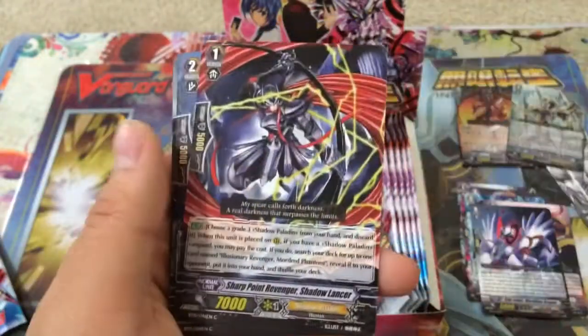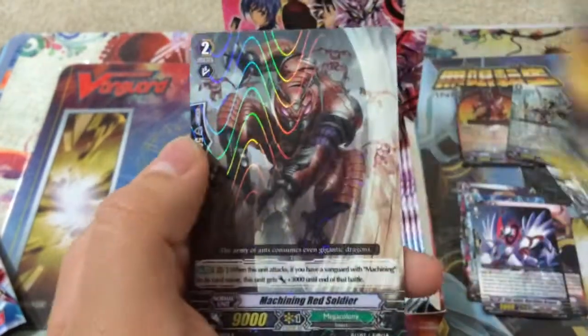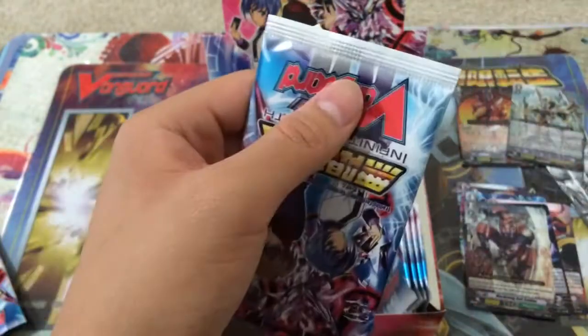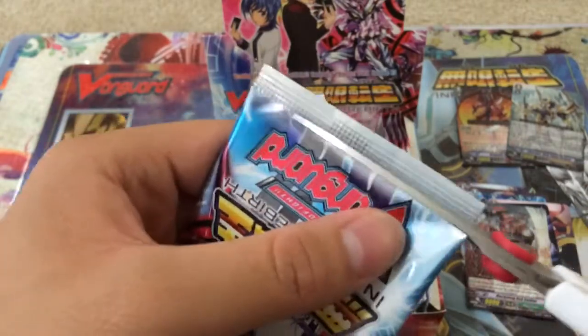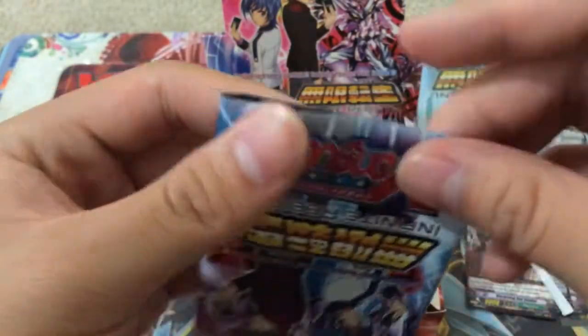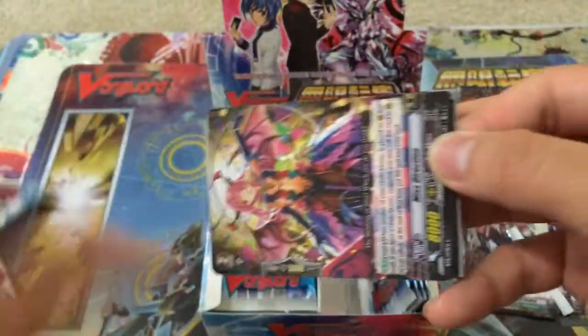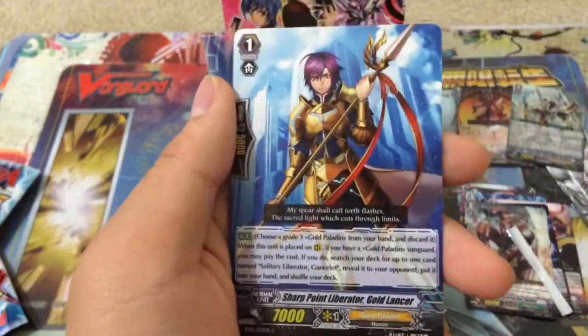Next pack: Machining, Magical Colony with a Joker stand, and a 12k for Mega Colony. Mega Colony is also a very cool deck from the set that I've been testing out — it's really fun, especially with the Break Ride, and it just makes Machining even more competitive. Hopefully I can pull their Break Ride or something, because that's one card I definitely need for my collection.